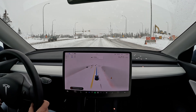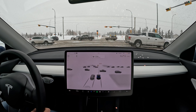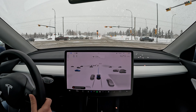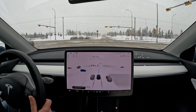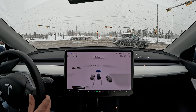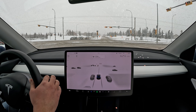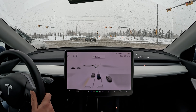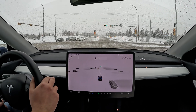FSD Beta can do very weird and very sudden things in snow conditions. This is another thing that happens — it kind of creeps forward at this intersection and I'm not sure why. It's creeping forward again — it doesn't have to creep forward if it's a red light. We've got a red traffic light and again it's creeping forward.